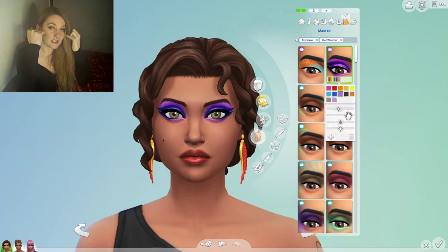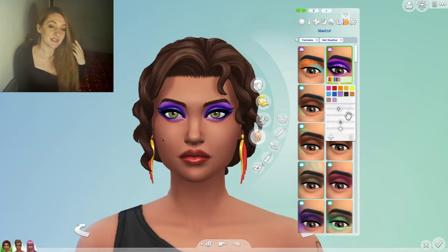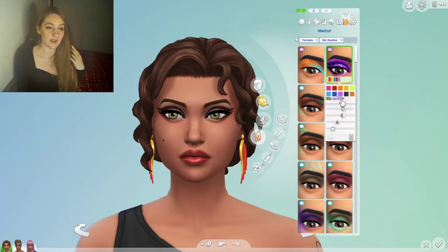Those very defined edges are not very realistic — normally when you put makeup on, you blend. So if you turn down the opacity it looks much more blended. You can also turn down the saturation and the brightness for a more subtle look, and I think that gives a much more sultry, nighttime look. That's definitely something I recommend doing.